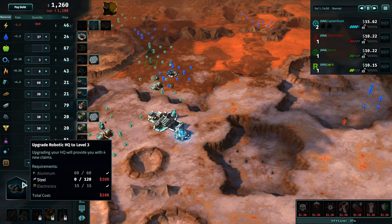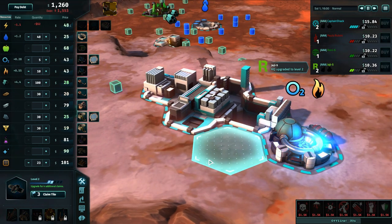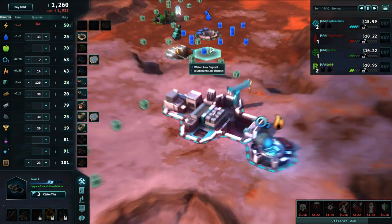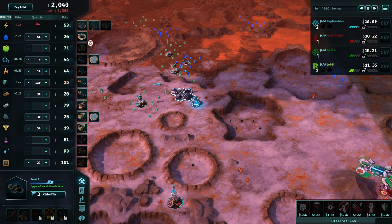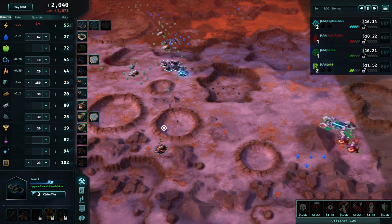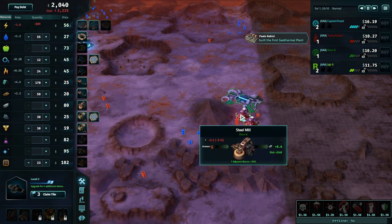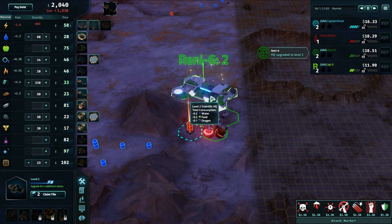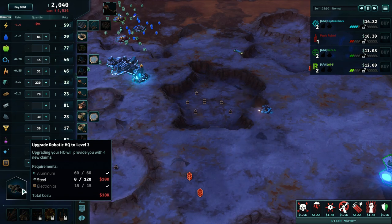To upgrade our base as robotics - you choose your different corporation. My guys are little robots running around doing all the work, all the jobs. They don't need food, but they do need energy to run. So we're taking a hit in power right now. We can fix this. We do have the claimed tiles, we just don't have the money. We just have to sell a little bit of aluminum. We need steel, aluminum, and electronics to upgrade our HQ because we're robots - it makes sense.